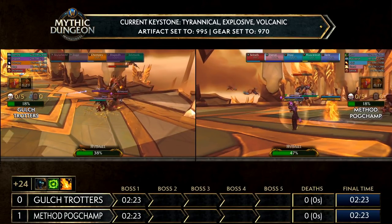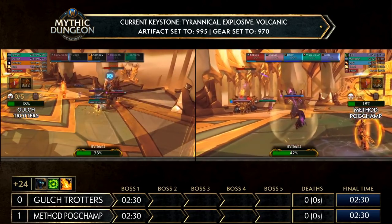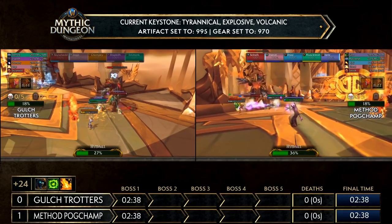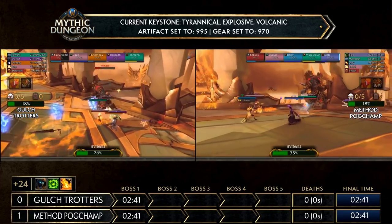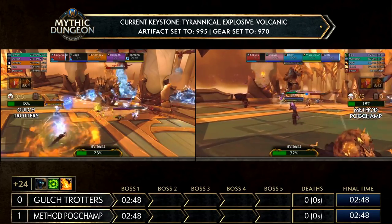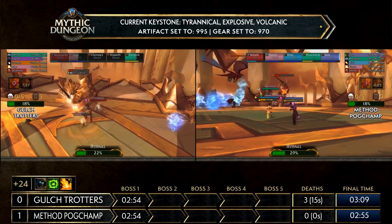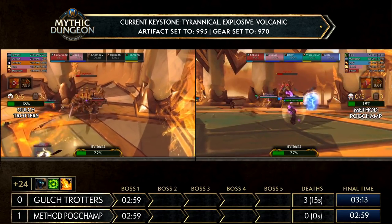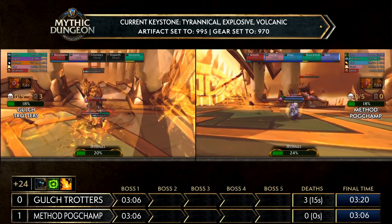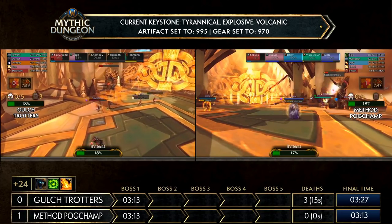Gall Strotters is going to have difficulty pulling themselves together — they just had that one mistake that cost them so much in the first map. We have the Fell Explosives affix as well, which both teams are decently equipped to handle. Tech goes down on Gall Strotters; the team uses that battle res even though only 14% is left on the boss. They get distracted — perhaps nobody called the dragon coming through the middle — and two more members go down. Battle res is down, 11% left on the boss. Without the two extra DPS this is going to take a very long time.